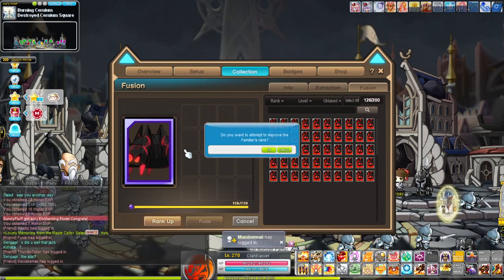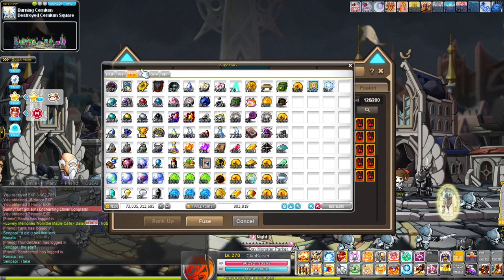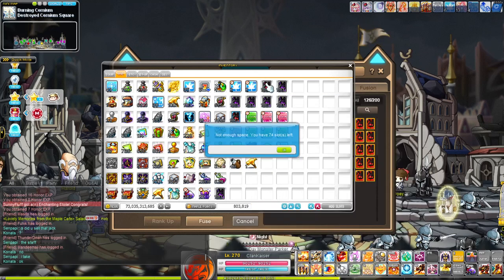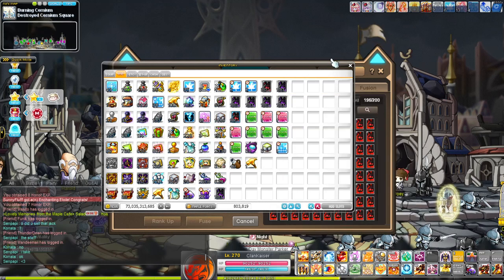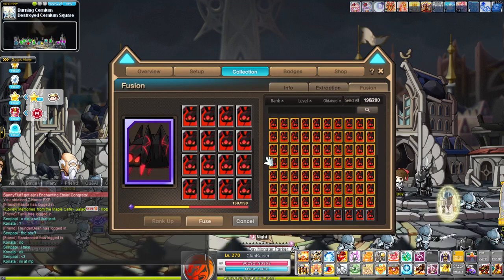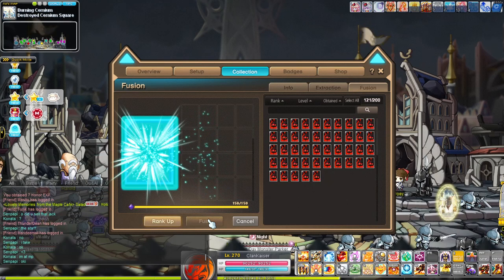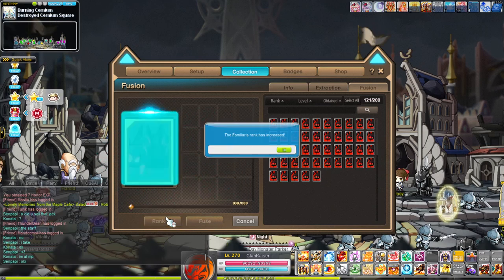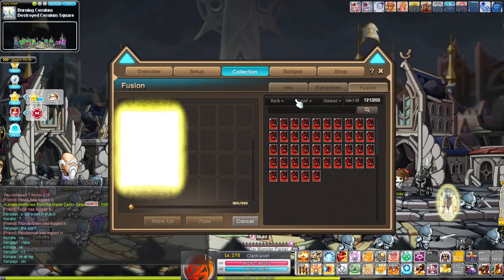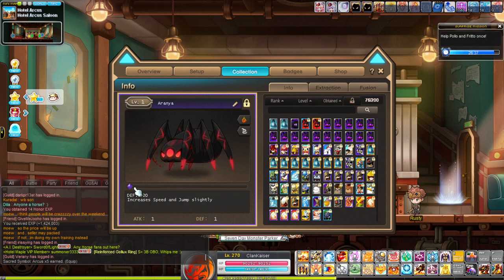Eventually, once you do get to rank up, you want to basically repeat the process from epic to unique. You just fuse the monsters — obviously you have to fuse a bit more familiar cards to tier up from epic to unique as opposed to rare to epic, but it's basically the same process. Another thing I need to mention is that once you have the epic familiar, you want to reveal the potential to make sure it's not a really good potential.